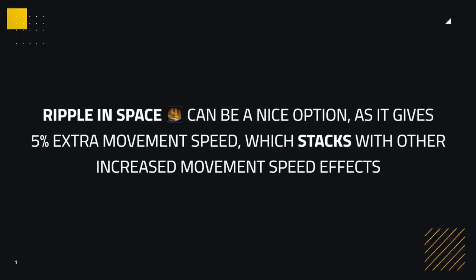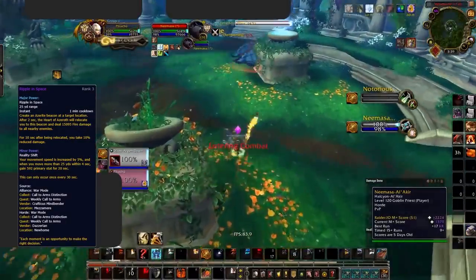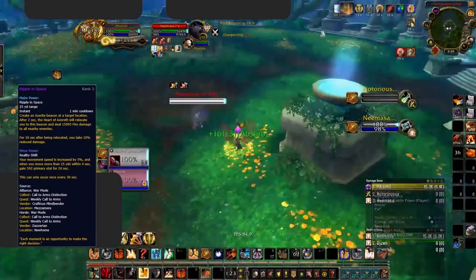Ripple in Space can be a nice option for chasing down targets, as it gives you 5% extra movement speed which stacks with other increased movement speed effects. This can be excellent with a Disc Priest, stacking with their Body and Soul or Feathers for faster mobility. It also gives you a solid amount of extra primary stat, giving you more damage.